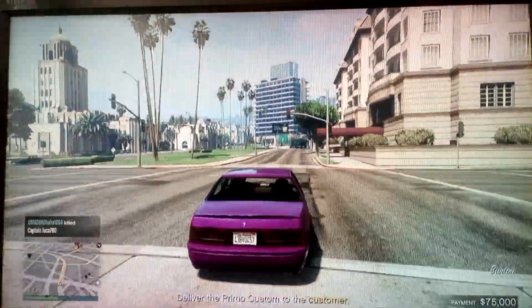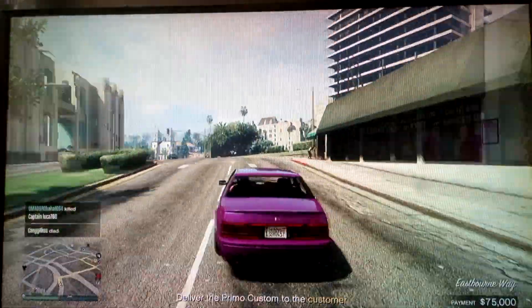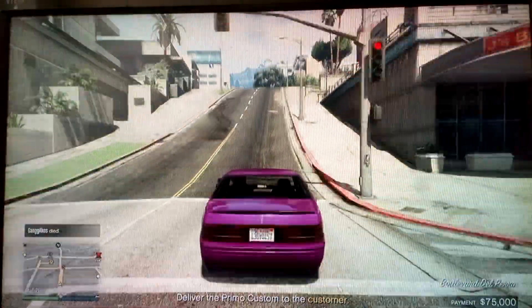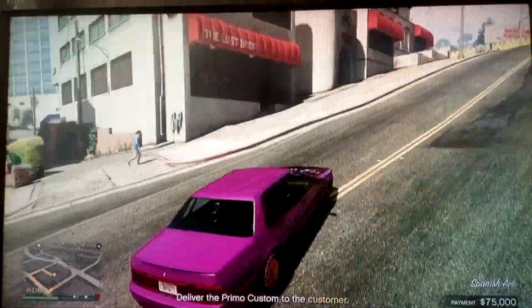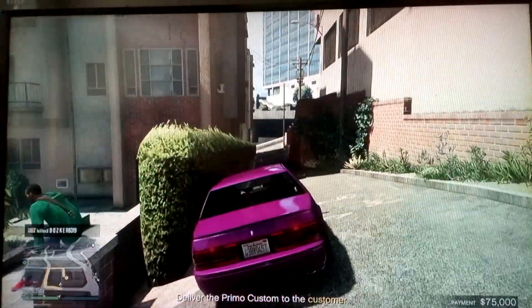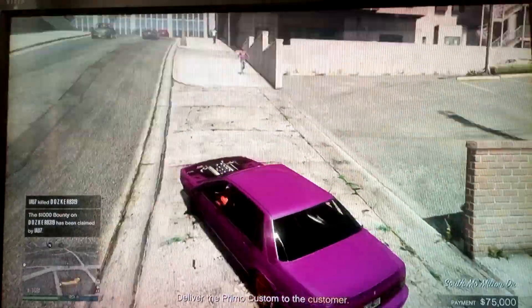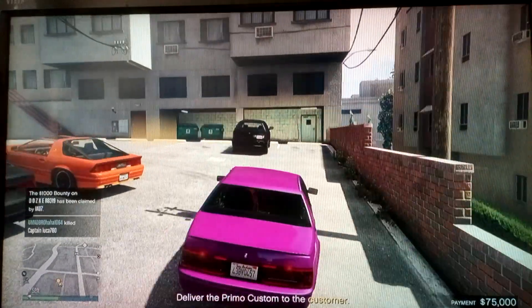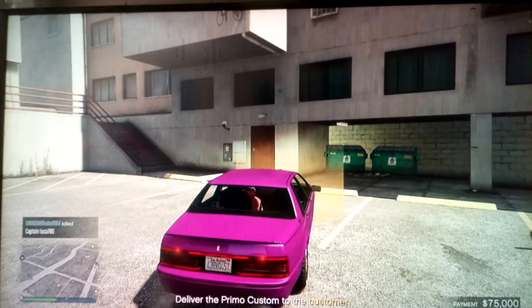Just drive the best you can, watch where you're going - you can always use the cameras. There are going to be people trying to stop you as well, bad guys. When you see these sort of roads you can always take a shortcut. Just be careful when you park the car and then just park it back in the space - there you go, you get 75 grand.